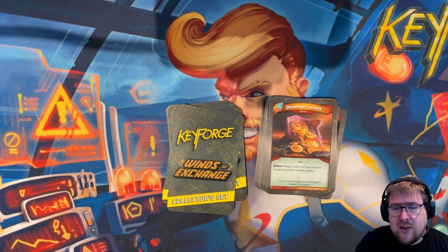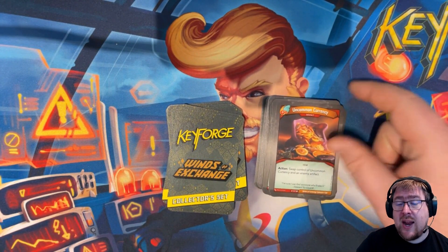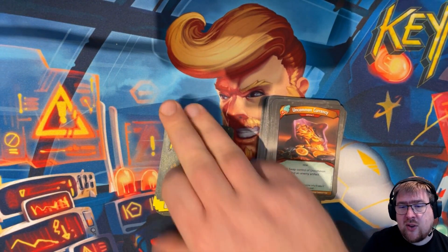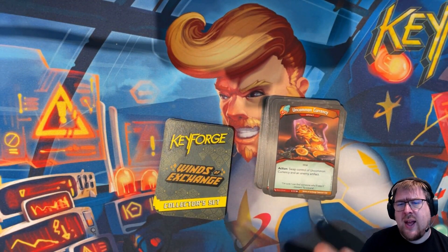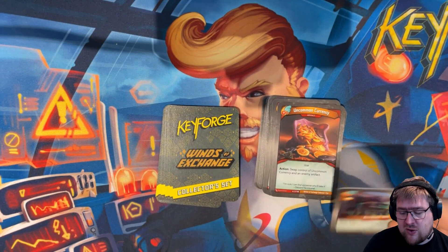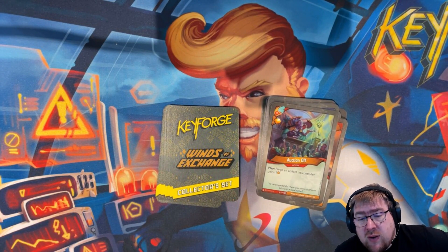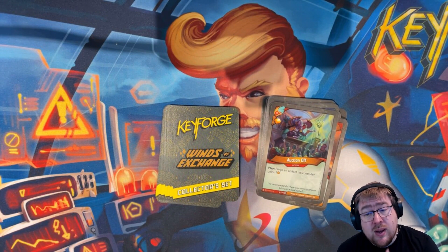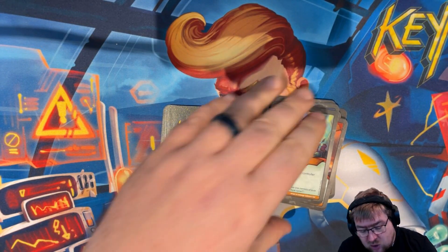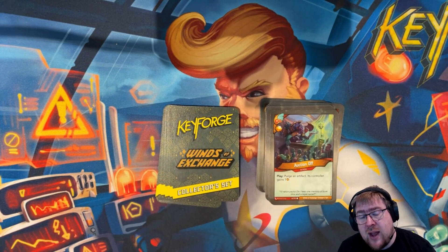Uncommon Currency is an artifact and item. When you action it, you swap control of Uncommon Currency and an enemy artifact. That's really interesting — it's a slower way to do it, and they could ultimately swap it back if they want to go into Equidon. Auction Off is an action with an amber: purge an artifact and its controller gains an amber. It's nice to have such strong artifact control in a house, and this is at Common. It's right up there with Reclaimed by Nature, though Reclaimed by Nature benefits you instead of the controller.